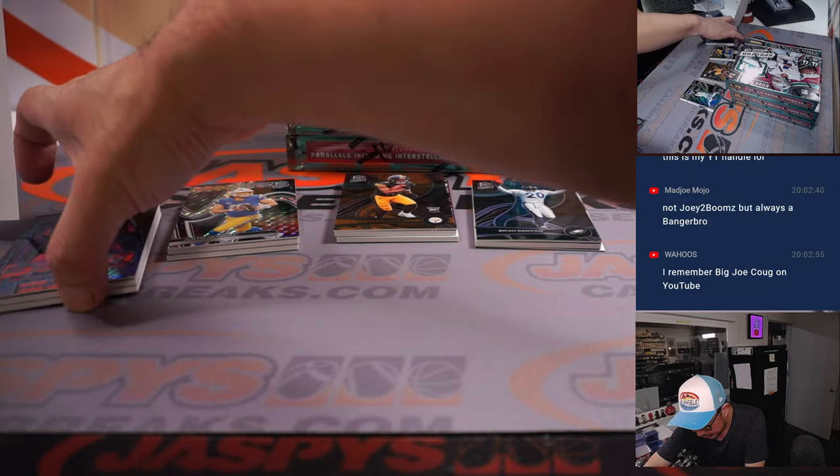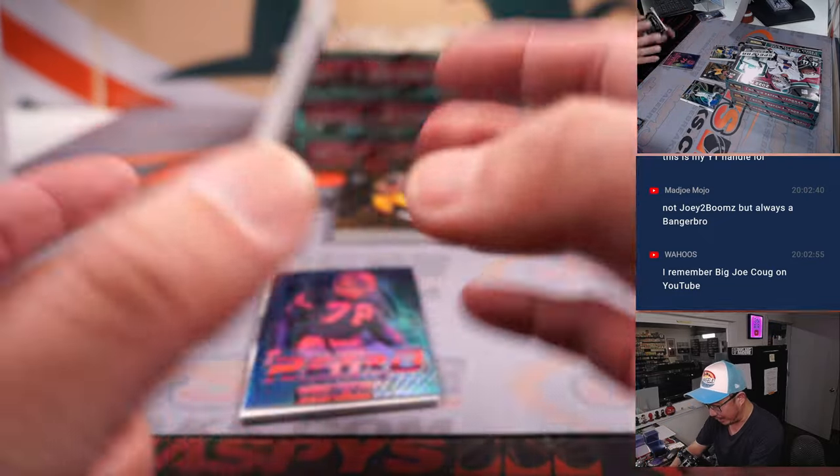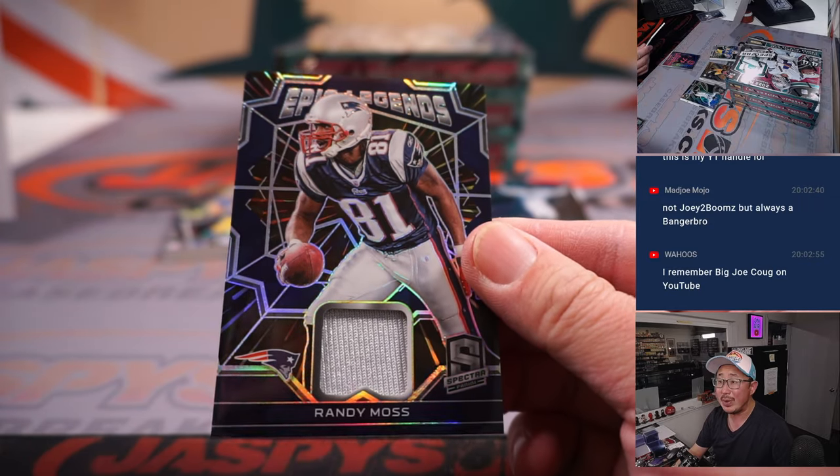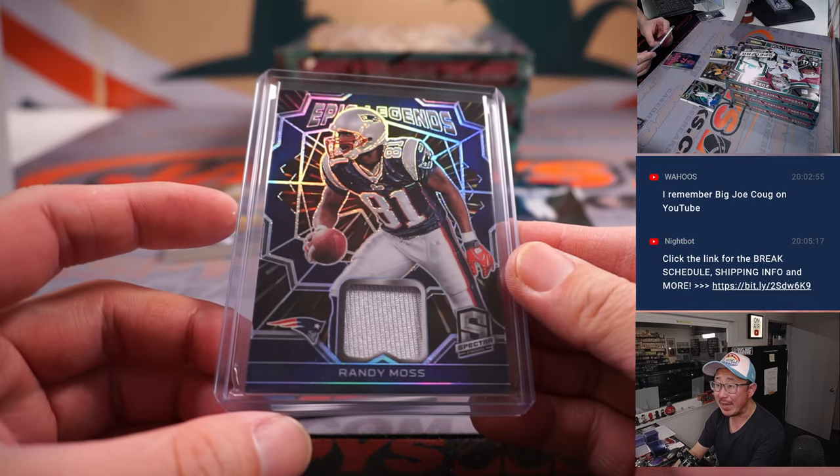I like that retro spectacle Bruce Smith right there. Behind him is Randy Moss, 52 out of 75, Patriots edition. That goes to Ron, who picked up the patch straight up.